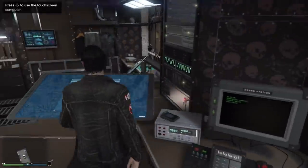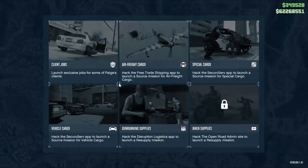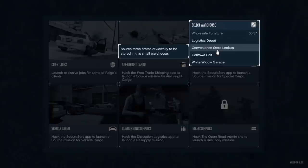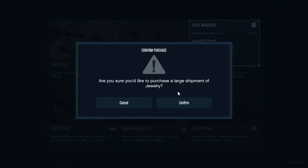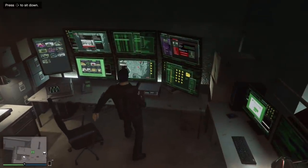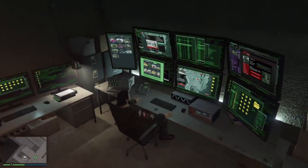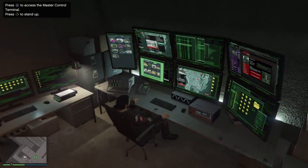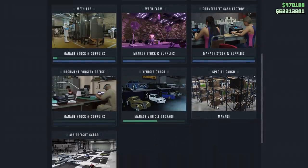And of course, if you have a Terrorbyte, make sure to use it to its fullest potential — park it near your warehouse and use that instead of going to your CEO office. Or if you happen to have an arcade with a master control terminal, you can use that to save yourself a couple of minutes too. If you don't own a Terrorbyte or a master control terminal, it might be worth investing into one for future endeavors, but it is going to cost you 1 to 2 million. If you're choosing between the two this week, I'd say go with the Terrorbyte, though waiting for a sale on either is preferred.